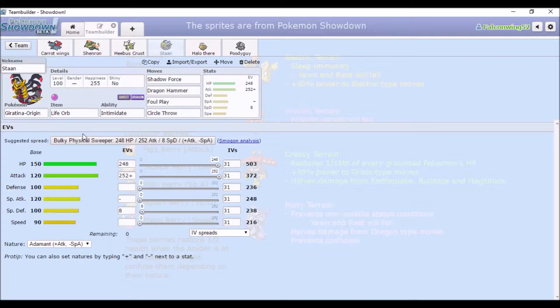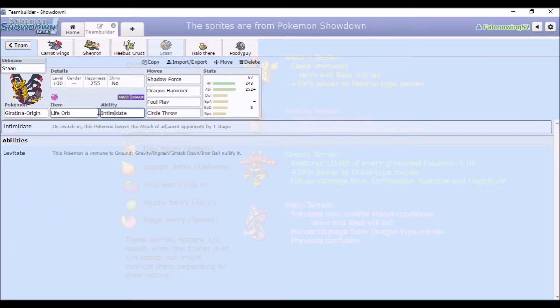And we've got Stan — it's like an anagram of Satan. Satan and Santa are anagrams of each other — Illuminati confirmed. Anyway, Intimidate because I thought it fit. Giratina's pretty bulky from what I remember, I haven't actually used one. We have Life Orb because yeah.